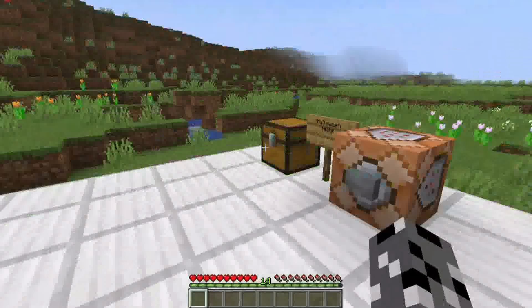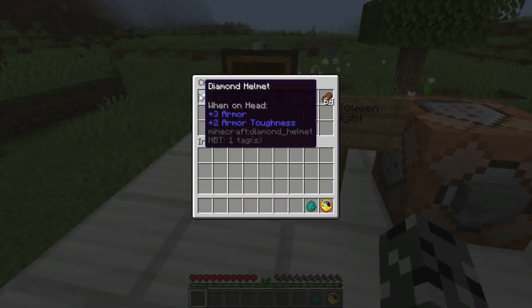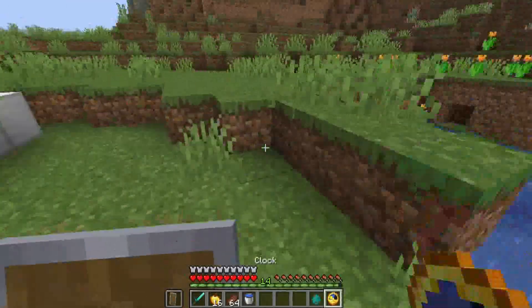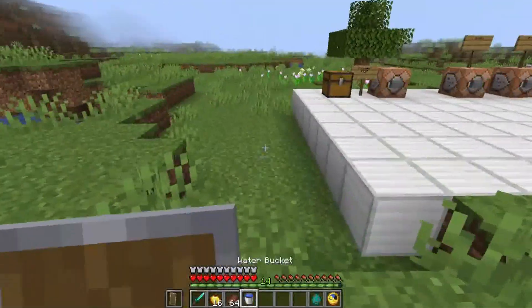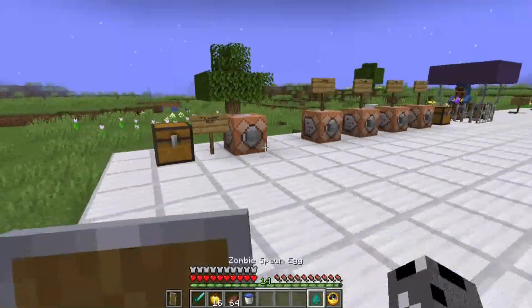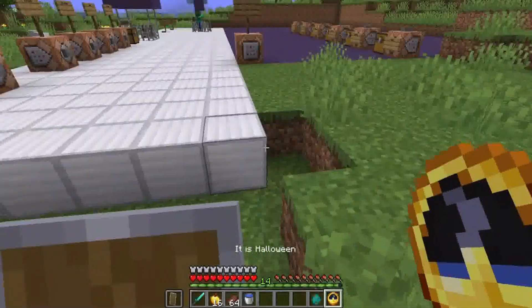First off, when can Halloween occur? If we grab a clock and hold it up, it will say blank days until Halloween, and every day this will count down by one until it is Halloween. I have a command here that will set it to Halloween — and you can see it says it is Halloween.